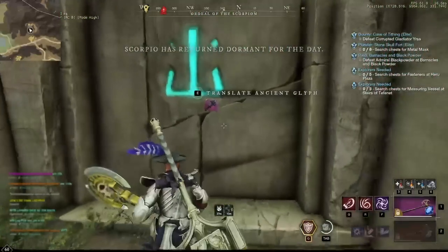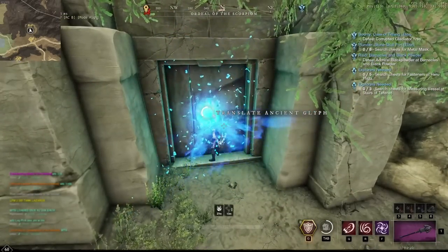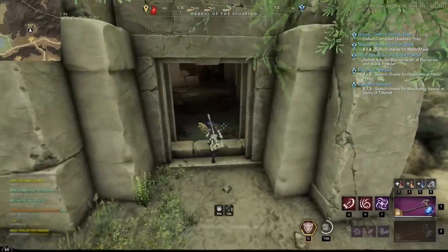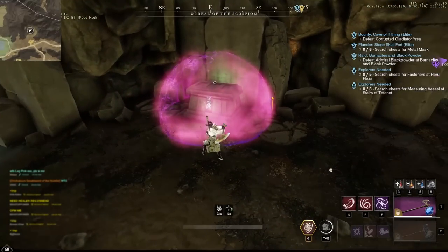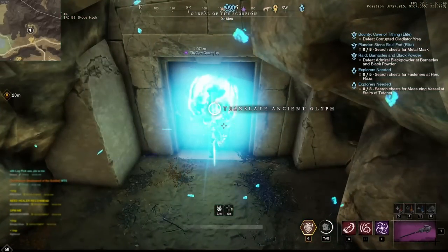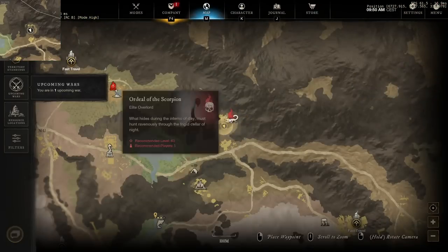I'm going to show it to you even though it's daytime — you can only open this glyph chest if it's nighttime. There's also a little mini boss inside here, so this is really situational whether you can loot this or not. As you can see, you can only loot this during nighttime and they will also spawn a scorpion mini boss here, so just be careful.